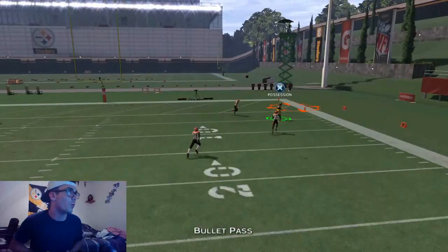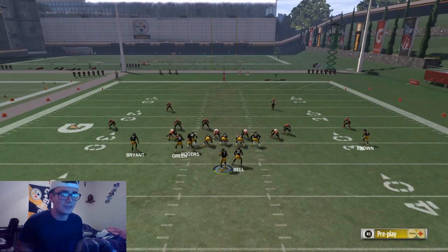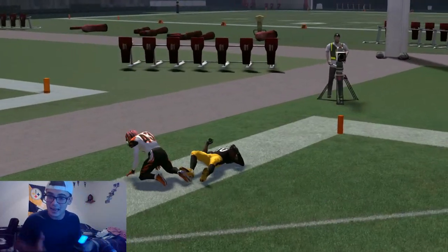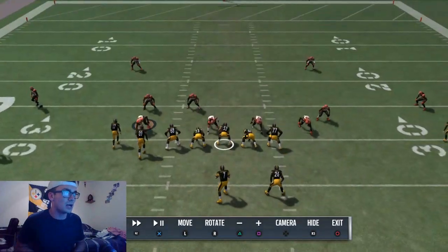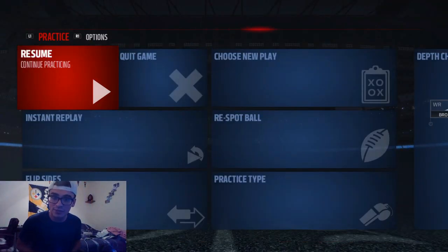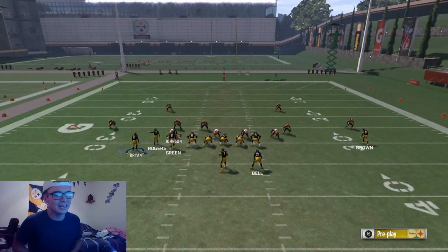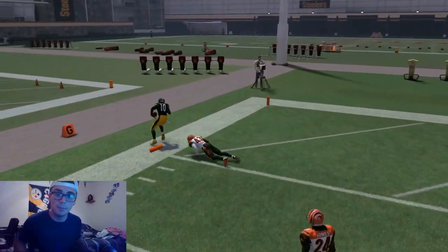He got a nice speed boost — corner of the end zone, another touchdown. Don't be afraid to throw it — he's running a fade so his back shoulder is actually facing the safety, so the safety is not going to be able to make a move. Another touchdown for Antonio Brown — we are now four for four. Now I want to do a live lab with Martavis Bryant. Obviously Martavis Bryant is not nearly as good stats-wise, but he's a very big guy. Look at that boost he got right there — look at Martavis Bryant getting up there. He actually got a better boost than AB right there.